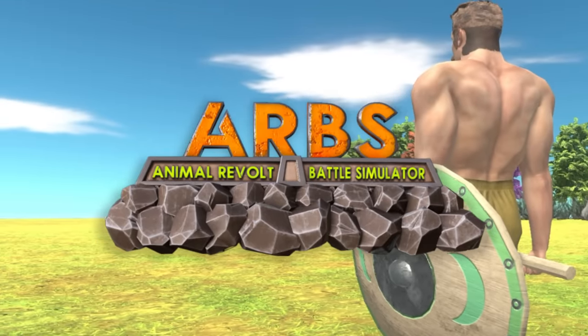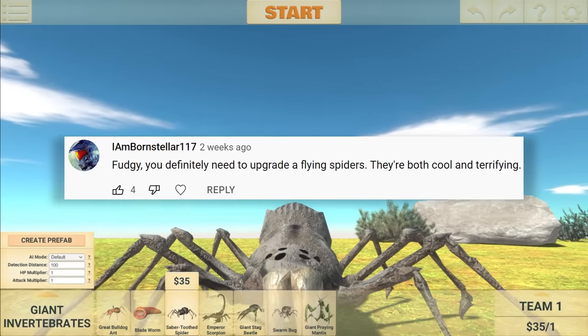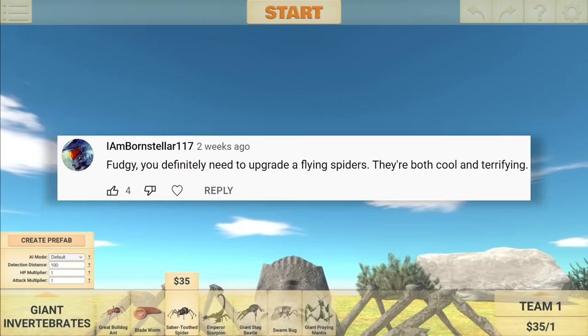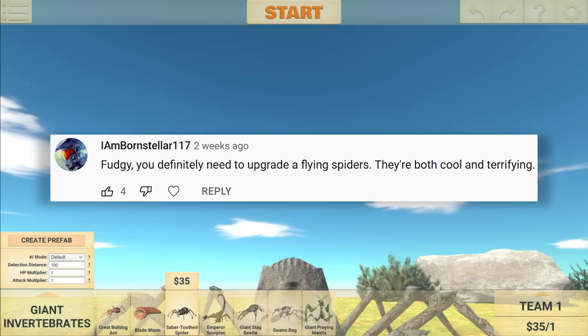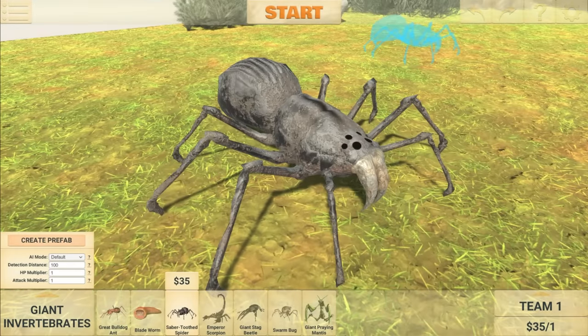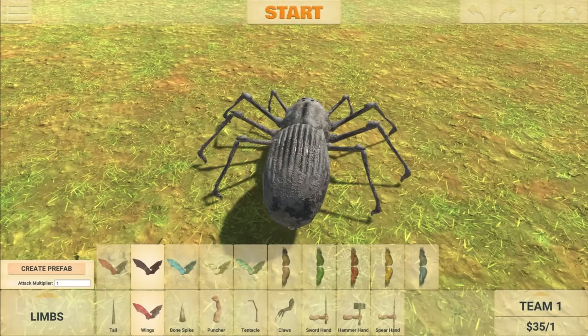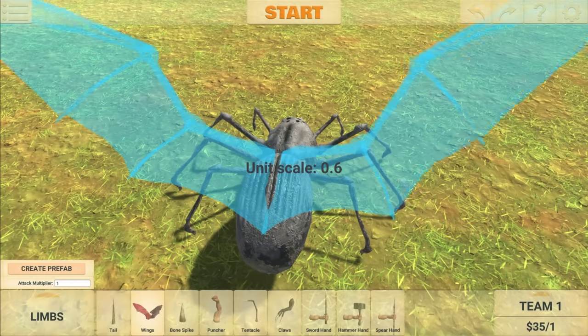Welcome back to Animal Revolt Battle Simulator. Today's first suggestion says, 'Fudgy, you definitely need to upgrade the Flying Spider. They're both cool and terrifying.' So for those of you that missed my last episode in ARBS, I actually made an army of Flying Spiders. So let's go ahead, add the wings to this guy, and then just upgrade him some more.